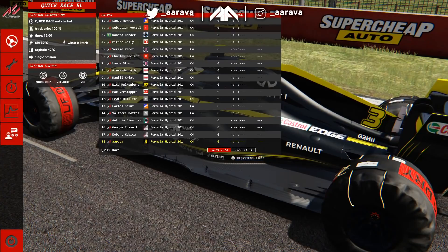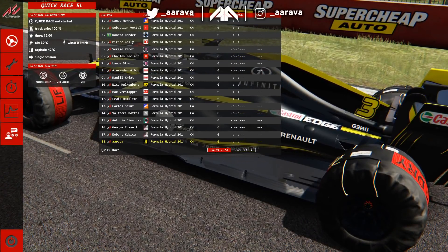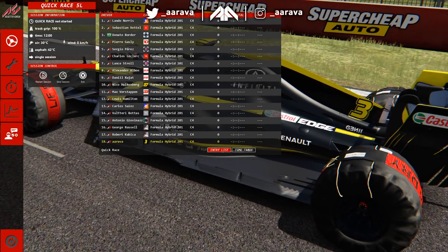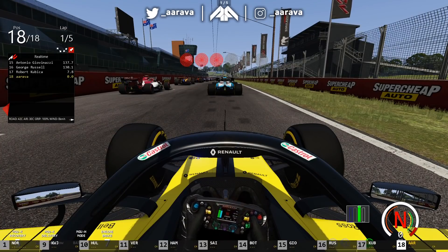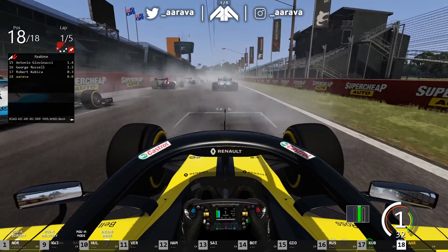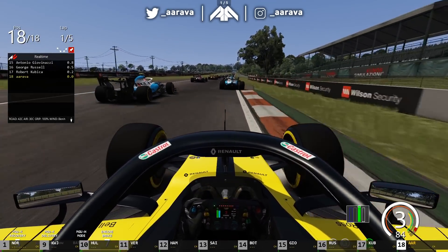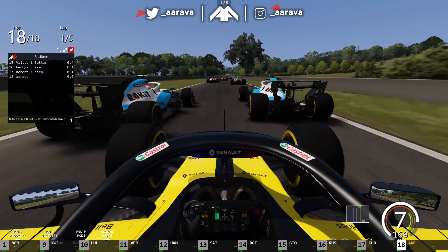We've got a five-lap race and we're going to start at the back of the grid of 18. I don't want it too high because otherwise the game might freeze with too many AI, like with the go-kart circuit video. This is almost like a survival episode — I don't expect this to go very well, but you never know. Six red lights for the Bathurst GP in the Formula One cars, and we're on the way. I'm going to take it easy into turn one — the AI are slow at the start as usual. Let me try to warm these tires up and open DRS.